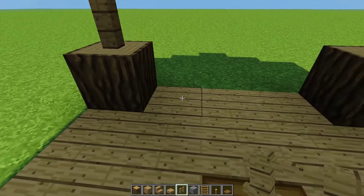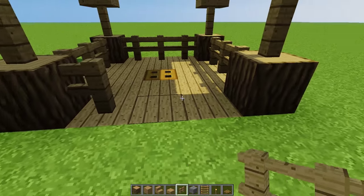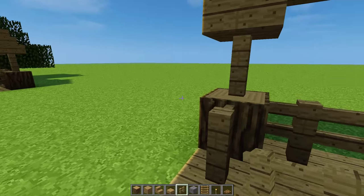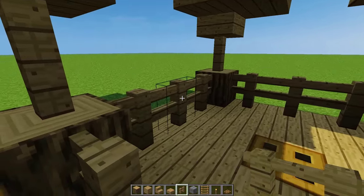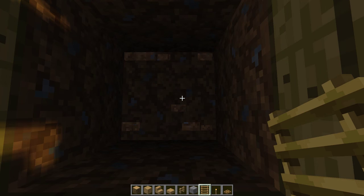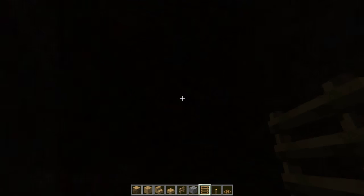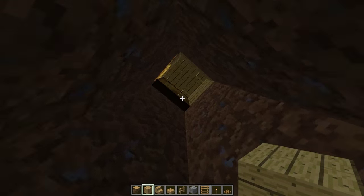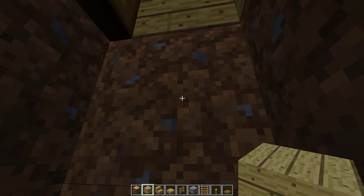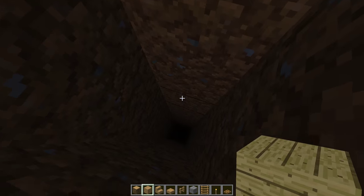Then you'll simply take your stairs and put them all around except for where your entrance is. You can add fence if you want. Now go down — one, two, three, four, five, six, seven, eight, nine, ten, eleven, twelve... fifteen blocks down. That should do it — fifteen blocks down.